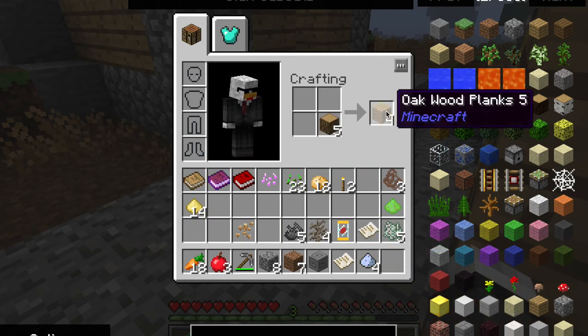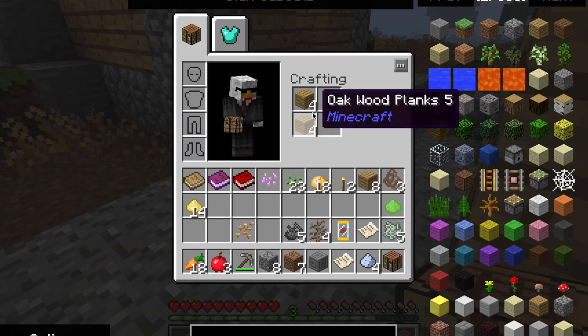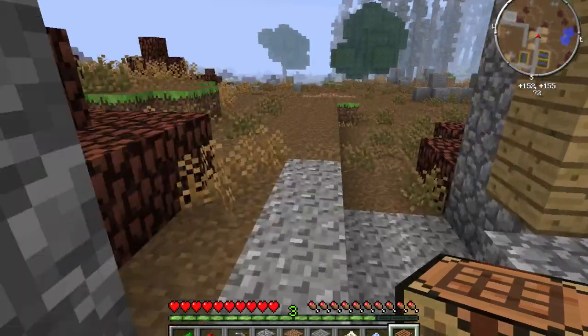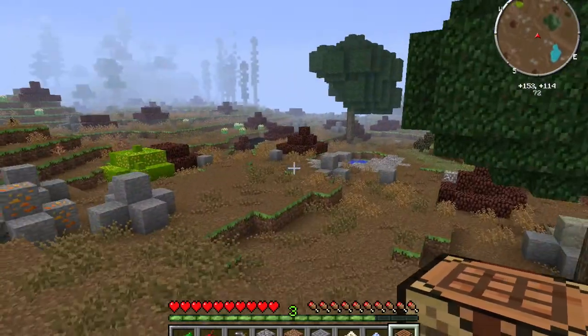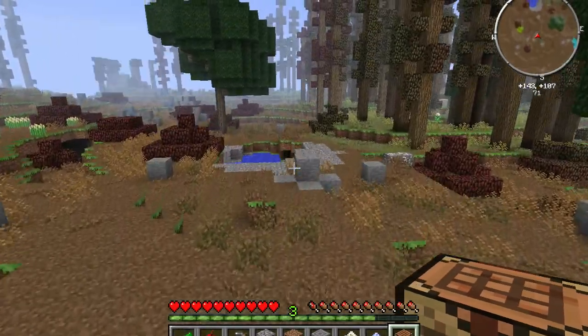Let's grab some of this wood and make our way away from the village. Make some planks, make a crafting bench, and we're good. Let's head off. That looks like not a very promising area, so let's stray away from that.